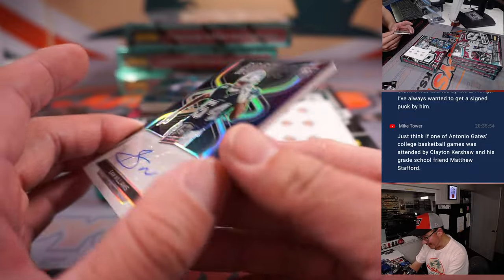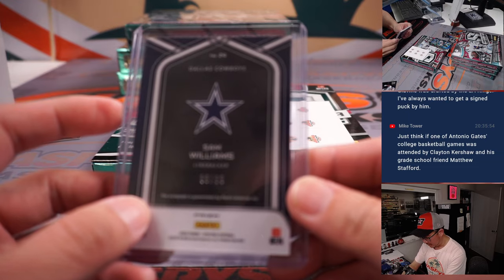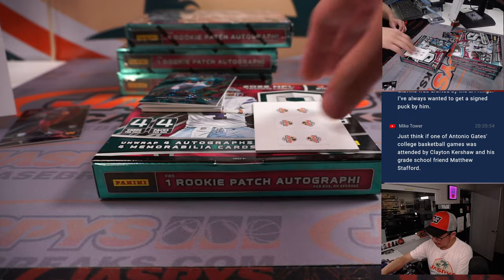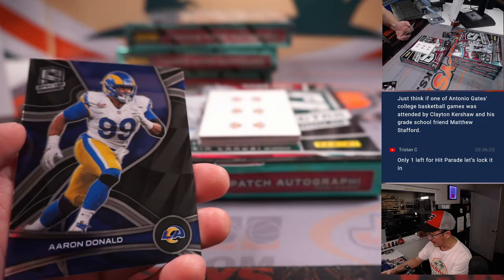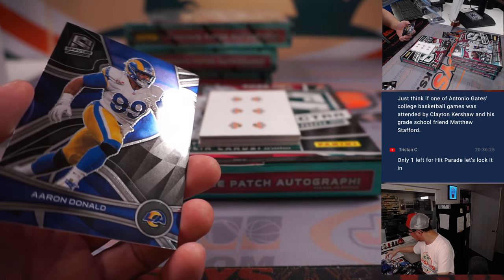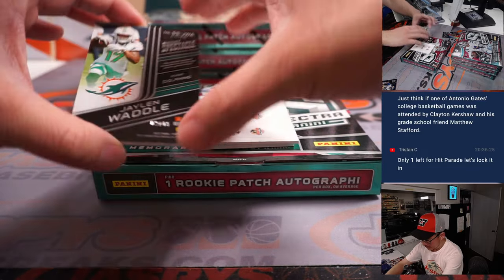Sam Williams, 86 out of 99, rookie autograph. That's for Dallas — Dallas is a number block team. Dallas 6, that will be for Allen. James Robinson, 62 out of 99, Jacksonville 2, that'll be for Alifonzo. And then there's Aaron Donald — that's for Aaron. We've got Jalen Waddell, 2 out of 15, Sunday Spectacle, two-color patch.